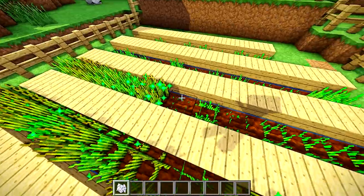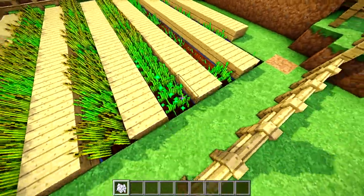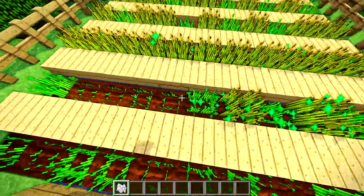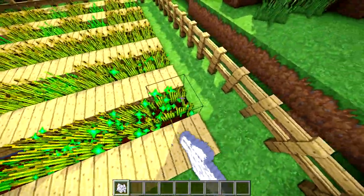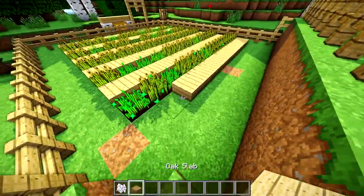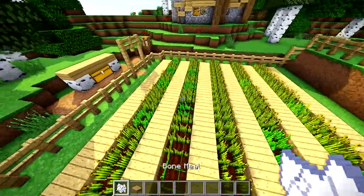Now I did say get 64 seeds, but you may not even want to plant wheat seeds. You may want to plant potatoes, carrots, or beetroot. I don't think I'm forgetting anything. Melons wouldn't work in this farm, so don't try to grow melons here, but you can literally plant whatever you want. You may also want to extend the farm if it looks a little weird to you. You're going to have rows of these crops and I think it's a pretty cool farm.